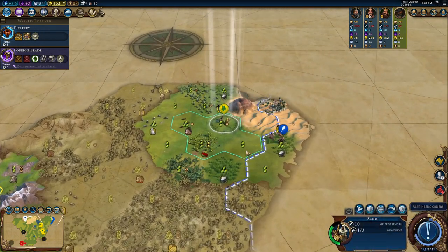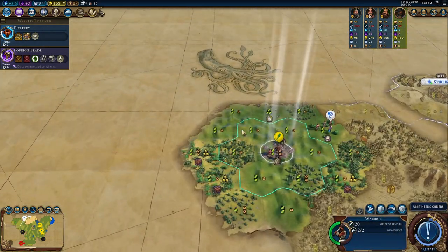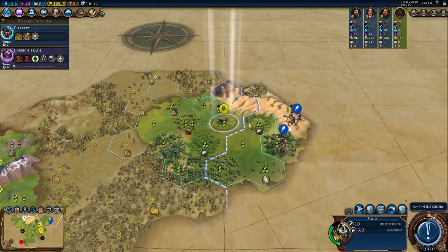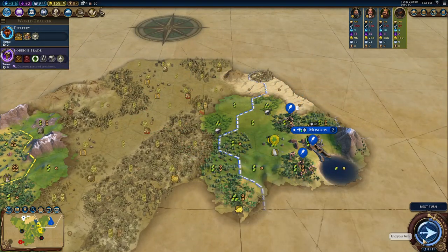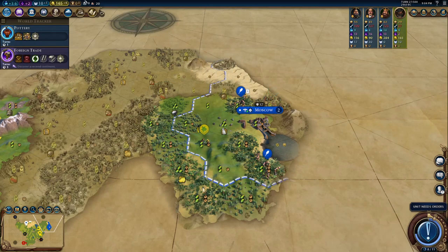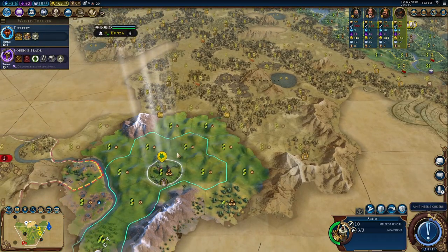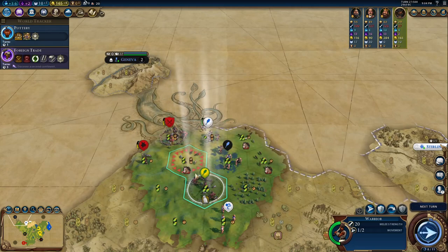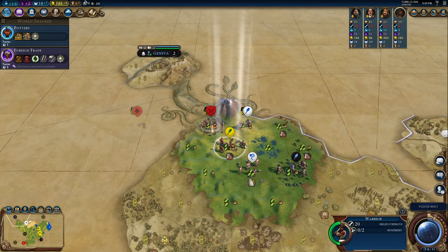I already tried to play Menelik before but didn't have any strategy in mind, so I decided I wanted to redo it on a different map because there weren't a lot of hills. I could have re-rolled the map but I like it better on highlands. On highlands you're not very restricted by hills — you're more restricted by fresh water, which on Pangaea is the opposite.